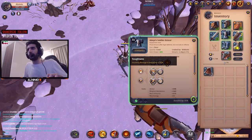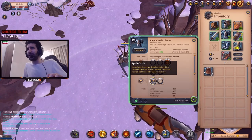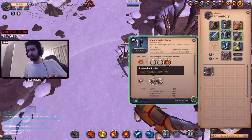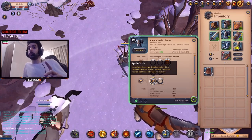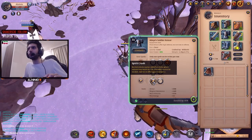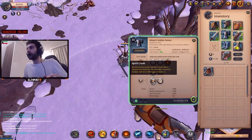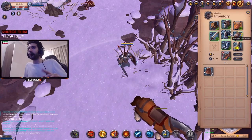Incoming damage is reduced by 4.7%. The normal attacks passive and one other passive here are specifically for mobs, so this is also a good PvE build. Normal attacks apply a debuff on mobs which reduces their max health, so if you hit mobs, you reduce their max health and kill them a lot easier.